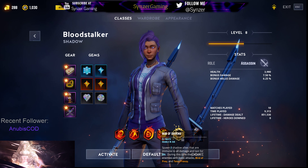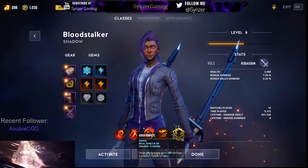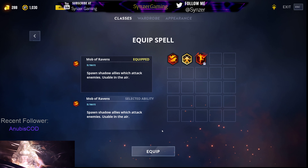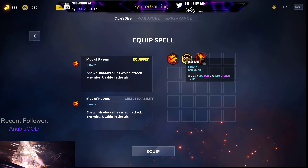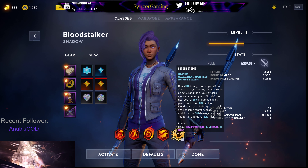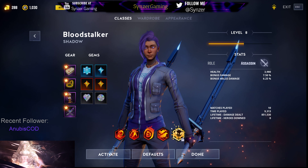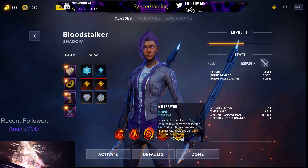The ultimate I'm using for this build is Mob of Ravens, specifically because of the gear I'm using. The normal ultimate, Bloodlust, gives you 50% haste and 125% lifesteal for 10 seconds, which is really good because it works on any target. But from my experience, Cursed Strike is enough for me to heal, and if you have a healer you really don't need Bloodlust. I'm personally using Mob of Ravens, which I'll explain in the gear and gems section.